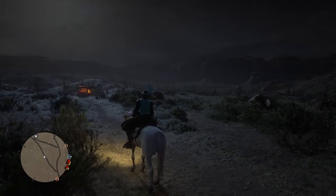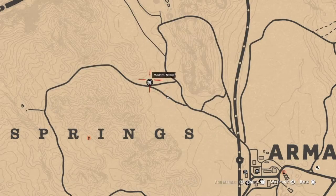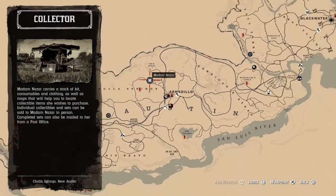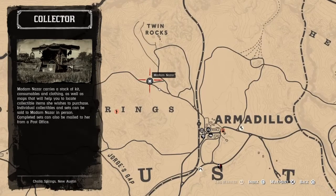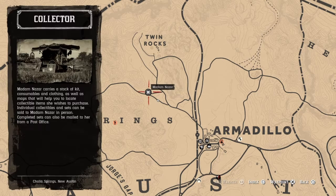Let's look and see where Madame de Czar is located today. She's right over here in Cholla Springs, just west of Armadillo and south of Twin Rocks. So just go on over to Armadillo and take a short road over to Madame de Czar. Make sure you sell three things to her today, pick up any maps you may need, and then that daily is going to be completed for you. Good luck collecting today.